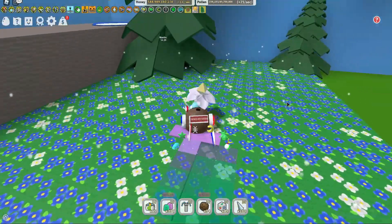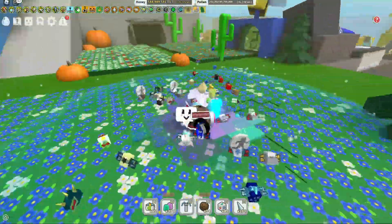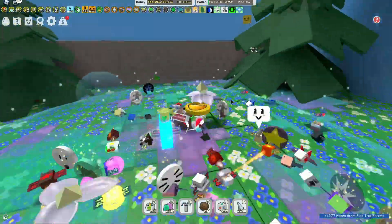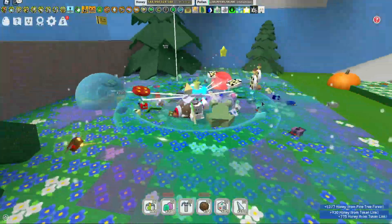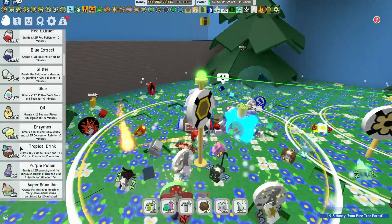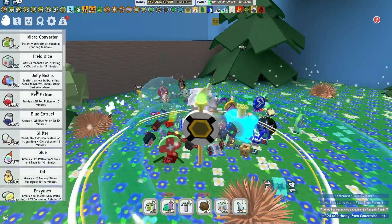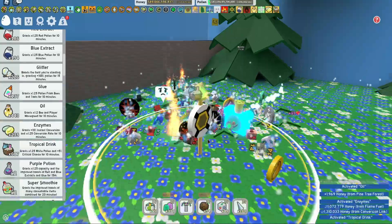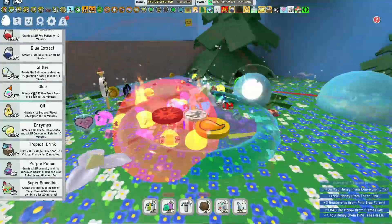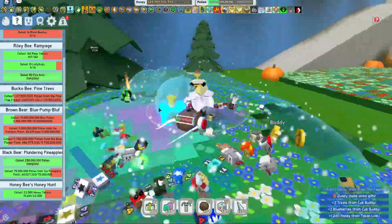We're doing another Bucko B quest here. There are some potential clubhouses for the blue and red bees, but you have to have 250 Bucko B or Riley B quests done to get into those clubhouses — that's a lot. Let's put some buffs down because this is going to take forever. I'm not going to use purple potions unless I really need to. I'll do the standard oil and enzymes, and there's a bit of white in this field so I'll put one of those down too. Let's put a glitter down — why not?